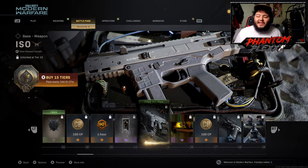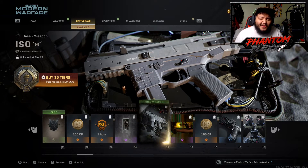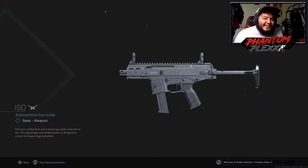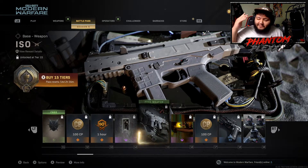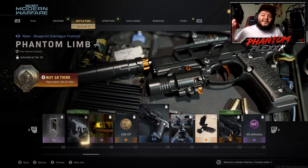At level 15 you get a new submachine gun called the ISO. The real-life counterpart is the APC9 or something like that — fact-check me in the comments. It looks like the Vector, honestly. I'm not really a submachine gun guy, but shout out to Aaron who's heavy on the submachine guns. Level 15 ISO — I'm gonna be grinding this thing out.